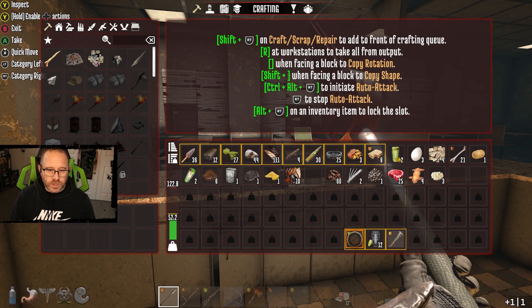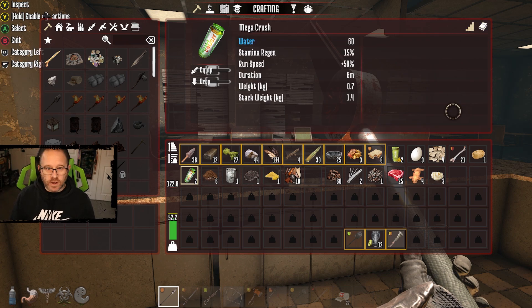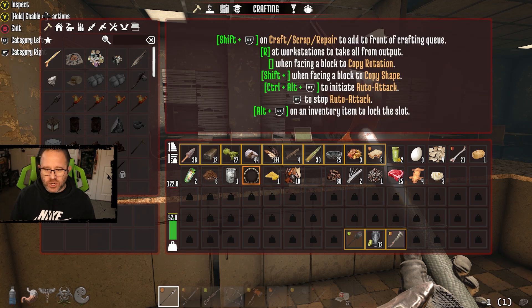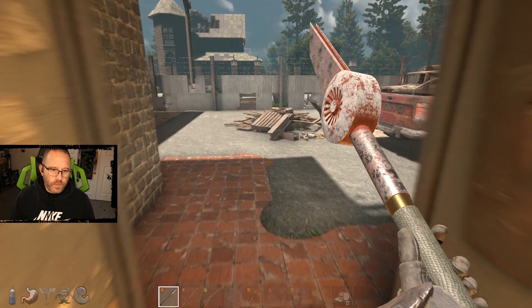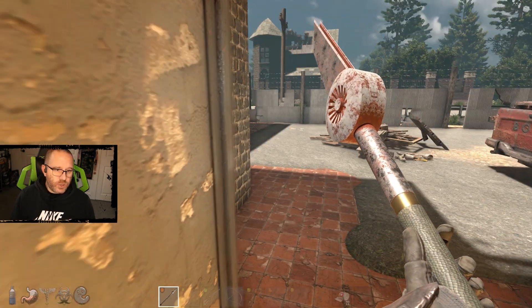Two mega crushes. Mega Crush, by the way — 60 water each, 15% stamina regen, and plus 50% run speed for six minutes. Very useful. Don't need that charred meat though. Out into the back, and this is where things are going to get a lot trickier — we're going to get guys coming down from right up above.